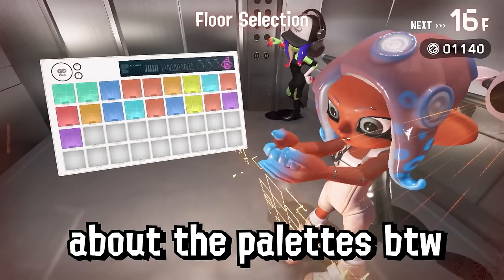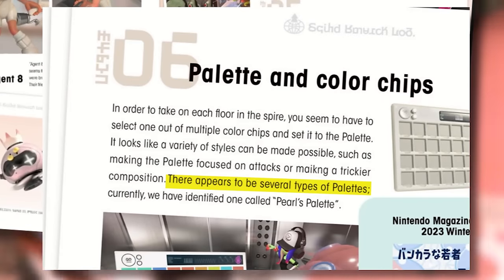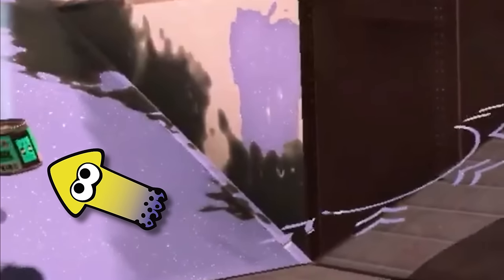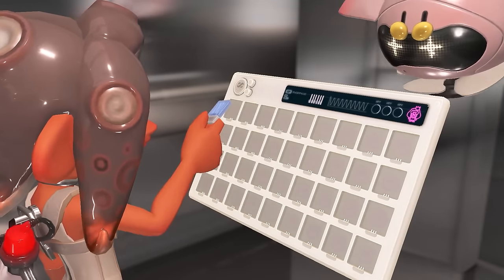A quick fun fact: there was a Nintendo article that suggests there are more palettes apart from just Pearl's. Maybe there could be a Marina one too, considering her logo is used on cans all over the stages. But that's enough speculation for now — I want to figure out what makes Pearl's palette so cohesive.